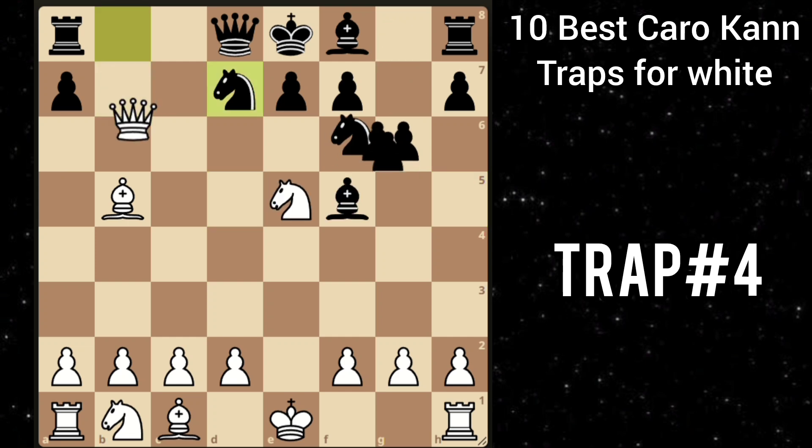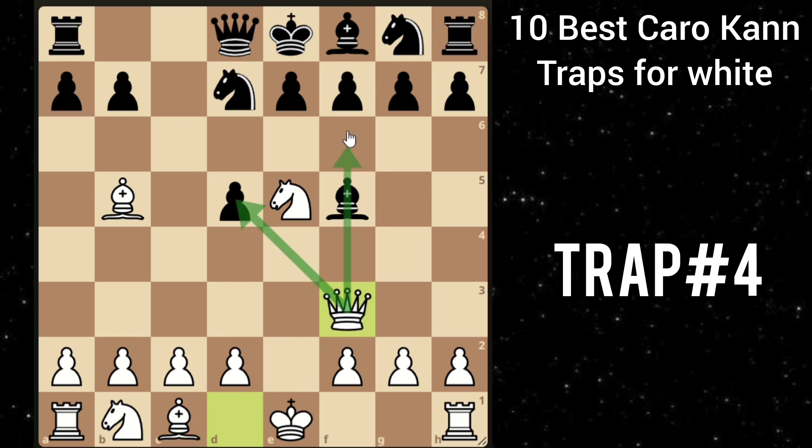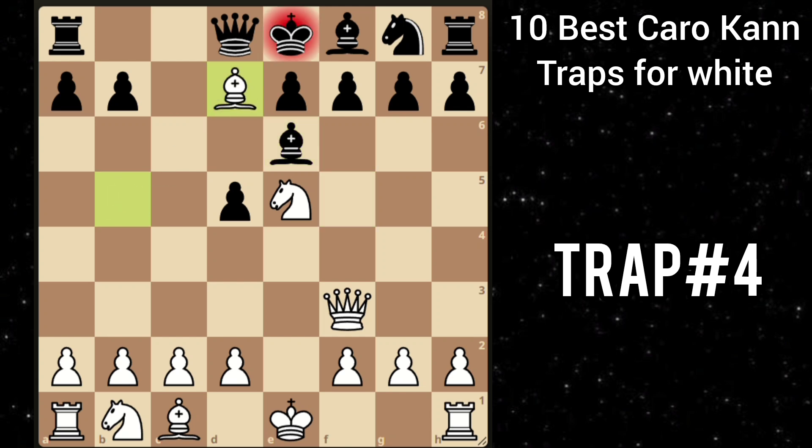And what if in this position he tries to play knight d7? Then you play queen to f3, putting pressure. So he can try bishop e6, but then you can play bishop takes d7. And now if bishop takes, then queen takes f7 is checkmate. So he plays queen takes d7, but then you can recapture his queen and you are up a queen and completely winning.